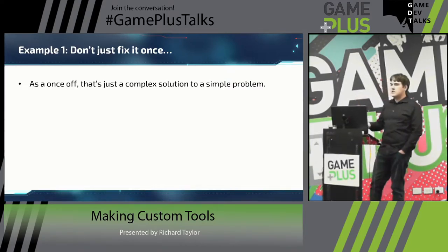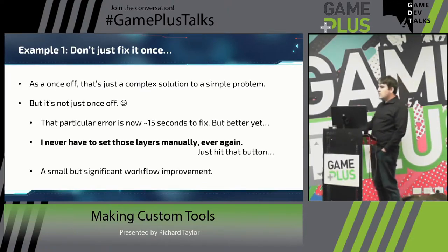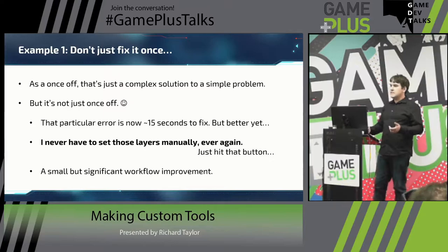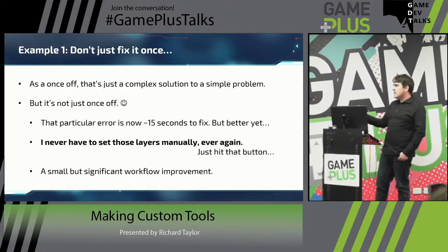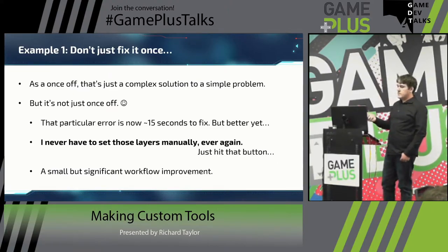This is a complex solution to a simple problem - that thing was on the wrong layer, so I wrote a piece of code to find it and click the button for me. But does anyone think this is a one-off problem? We build lots and lots of levels and they all have triggers, so it really isn't just a one-off. Now when we go into one of our interiors and the drone bounces off the wall, that's a 15-second fix - load up the scene, press the button, hit save, and job's done. It doesn't even matter if one trigger was wrong or a hundred were wrong. Better yet, now when I'm making new levels, I never have to worry about setting the trigger layer manually ever again. It's a small thing but a very significant workflow improvement.